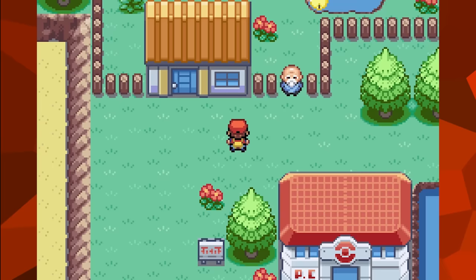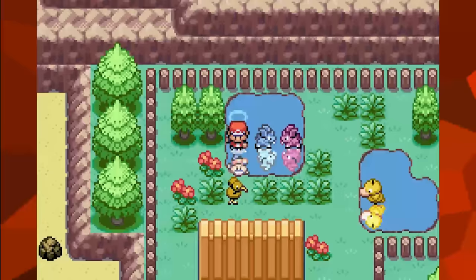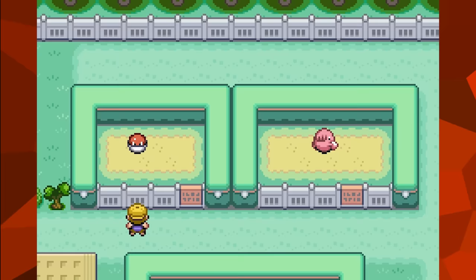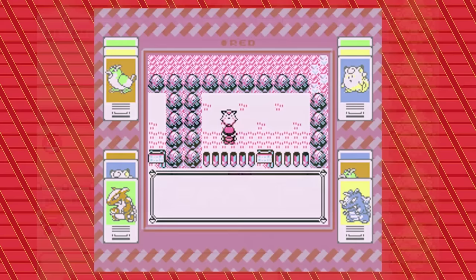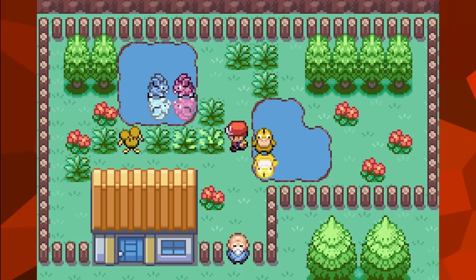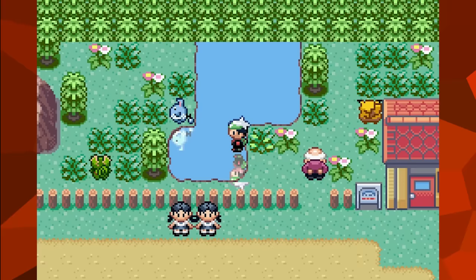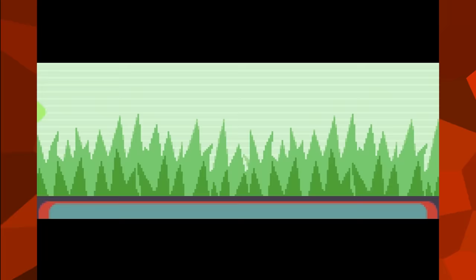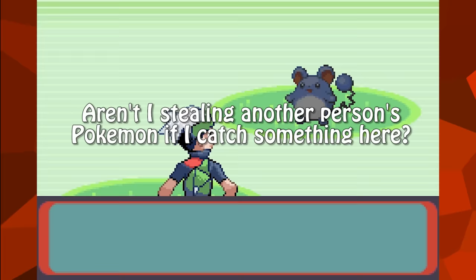To wrap up the Sevii Islands segment, going past the fence at the daycare shows that, just like in Ruby, Sapphire, and Emerald, the Pokemon there don't display anything when interacted with. This also applies to the Pokemon Zoo in Fuchsia City. In the Generation 1 unused content episode, those Pokemon had placeholder text making it appear as if they were startled by you being somewhere you weren't supposed to be. Also worth noting: the grass in this area cannot trigger any wild encounters, as those tile types are not programmed to do so here.